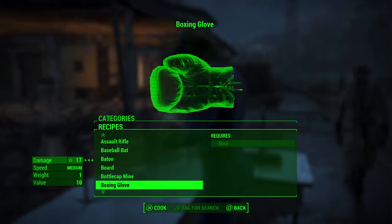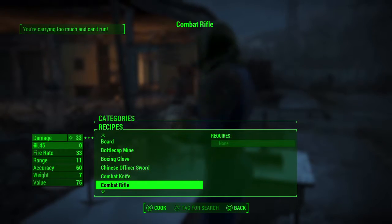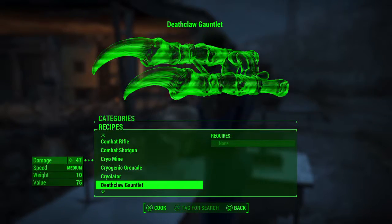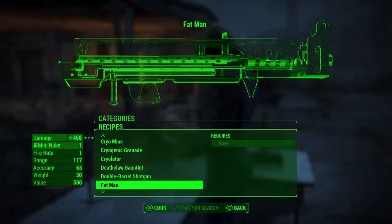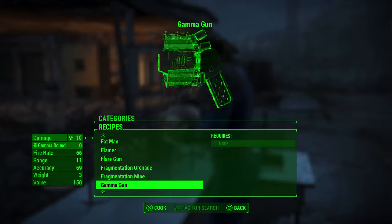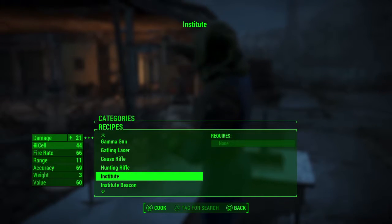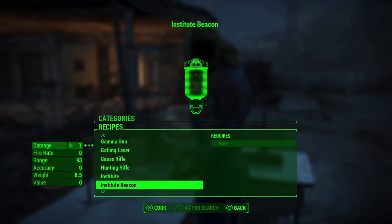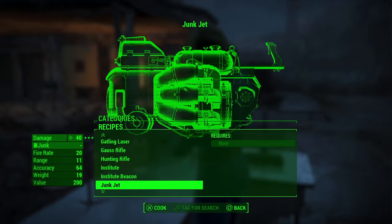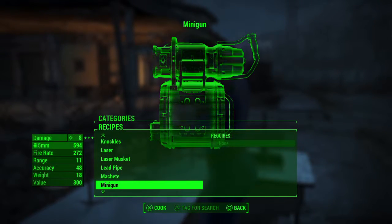And I had something — some bona fide cat mine, boxing glove, churning sword, combat knife, combat rifle, combat shotgun. Oh, there's the crowd later, duck claw gauntlet — no. Fat man, flamer, flare gun, fragmentation grenade, gamma gun, Gatling laser, Gauss rifle, hunting rifle, institute — what's that? Institute beacon. Junk jet, knuckles, laser, laser musket, lead pipe, machete, minigun.